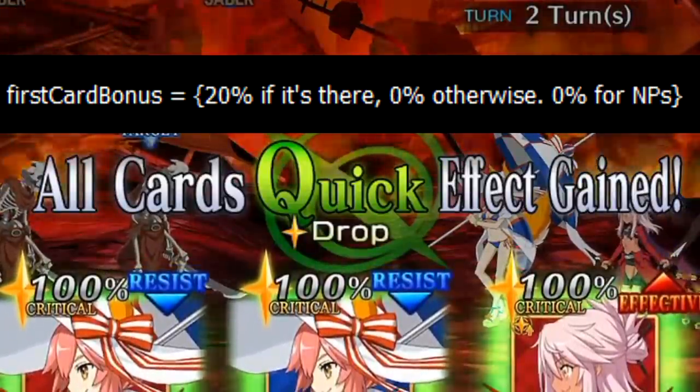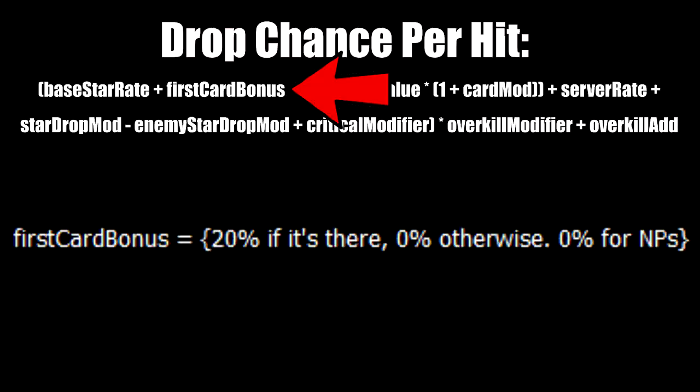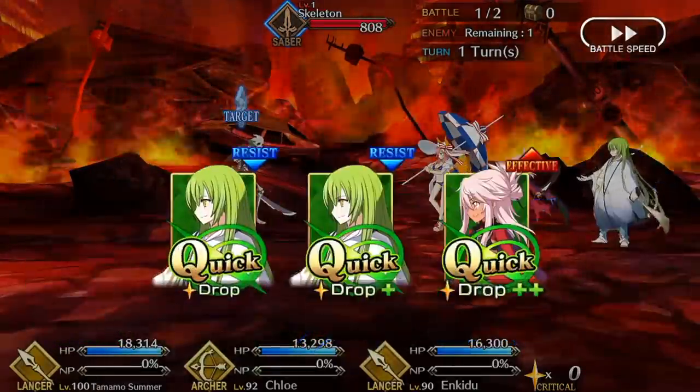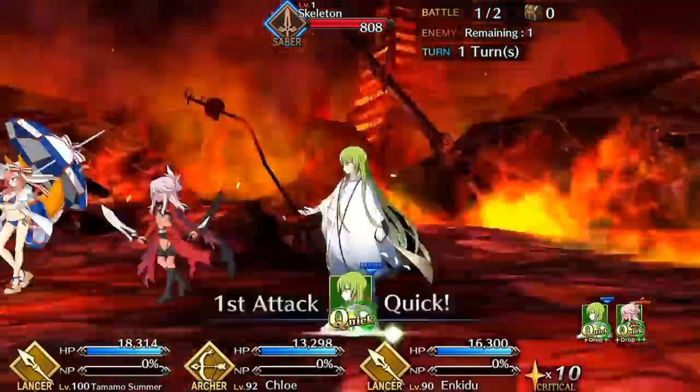Because quick leadoff bonus is only a 20% star gen buff for the rest of your chain, it's the weakest among the three leadoff types. You're only adding an additional 20% chance to produce another crit star per hit. The opportunity cost of a quick leadoff is too high when you could get a 50% damage buff from a buster leadoff or a 100% NP generation rate buff from an arts leadoff. The only time you should use a quick leadoff is for a quick chain or a quick brave chain for the extra stars.